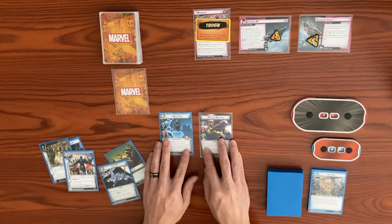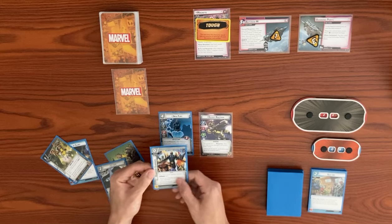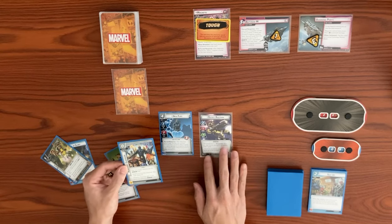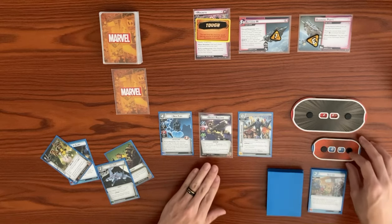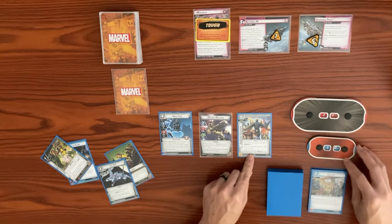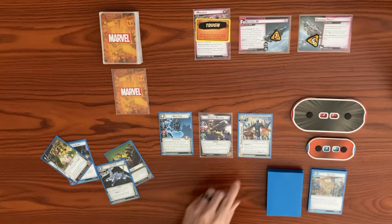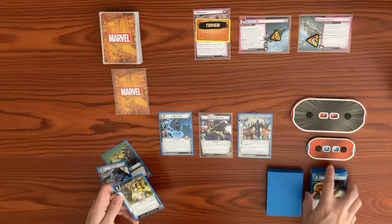We play Honorary Guardian — a zero cost upgrade, play only if your identity has a Guardian trait, which we do in hero form. We attach it to Rocket, getting plus one hit point, so our hit points go from nine to ten. We now gain the Guardian trait even in alter ego. Then we use a resource to play Thruster Boots.